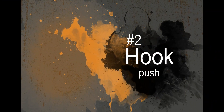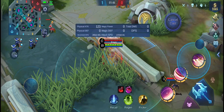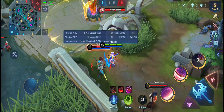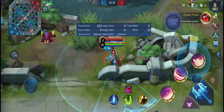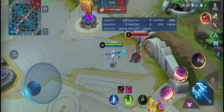Number 2: Hook Push. Did you know that you can actually push your enemies using your ultimate? Your ultimate is not just for pulling but also for pushing. To do this, you have to use Flicker forward right after using your ultimate — before your enemy gets closer to you after the hook. Some may think this is useless, but every piece of knowledge can help us in unexpected situations.